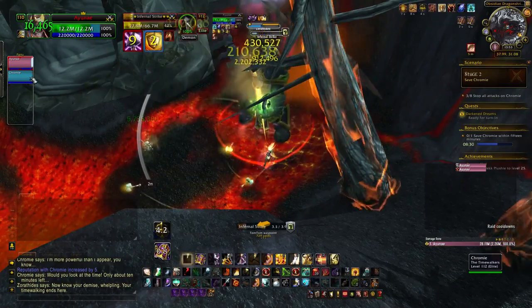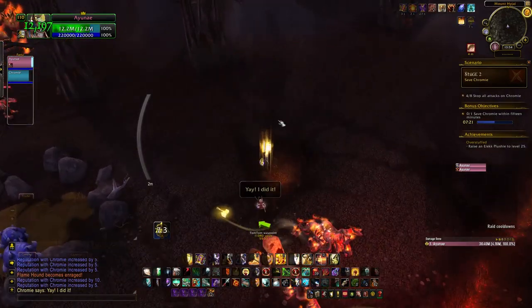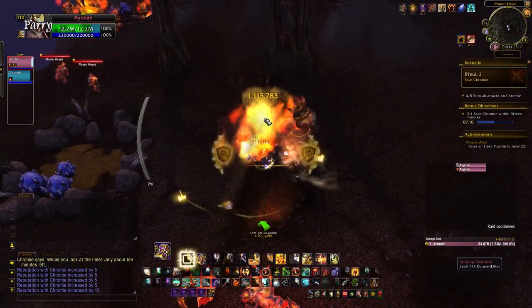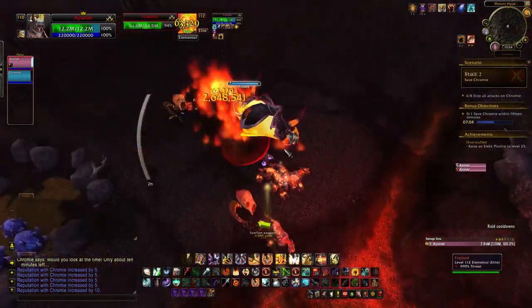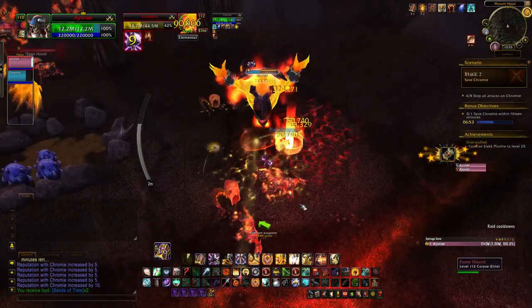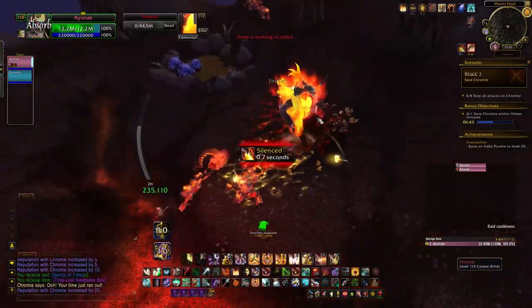Next, choose to go to Mount Hyjal first because it's the shortest zone, turning in the Sands of Time quest for 3 bonus. Progress through the waves as usual and get lucky looting a Time-Loss Keepsake Box - one of the skips for the 4 chrono portals. It turned out to be the Stratholme skip item - which is critical, because without it finishing on time wouldn't be possible. This just emphasises how important the Stratholme skip is since that zone takes so much more time than the others.